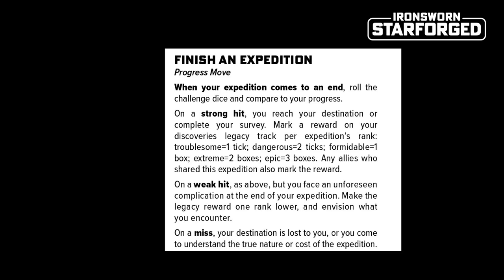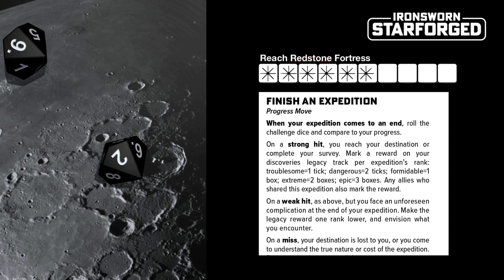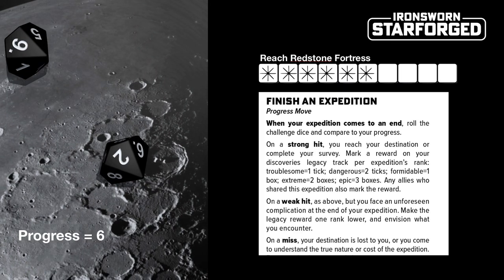It's also worth noting that even when you fill in all 10 boxes, that doesn't mean whatever you're doing is complete — you have to roll for it. But instead of rolling the action die, you roll the challenge dice and compare against the progress you've made. You can try to fill in all 10 boxes to make success more certain, or you can risk it by rolling with, say, 6 or 7 boxes filled. This could bring things to a sudden and spectacularly heroic conclusion, but could also go horribly wrong and undo all the hard work you've done.